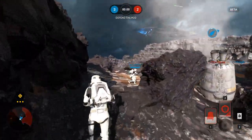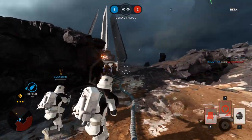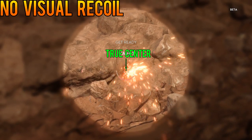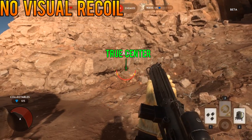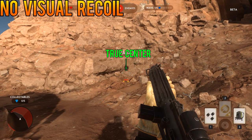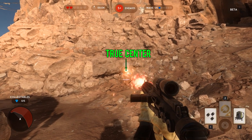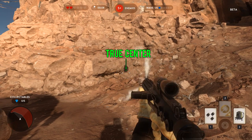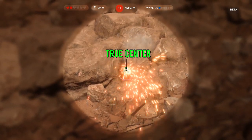Finally, unlike the launch of Battlefield 4 and Battlefield Hardline, there is no visual recoil. Your sights are aimed true and do not rattle and animate lies and deceit. Visual recoil was an animated motion in aimed fire that shipped with the last two Battlefield titles — it has since been removed from BF4 and Hardline as well. May it burn in hell.